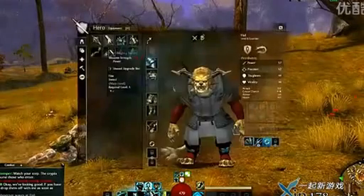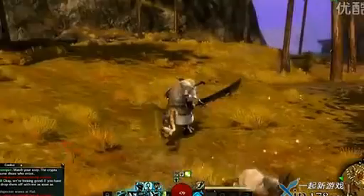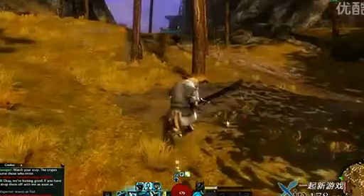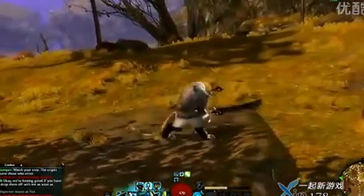But if I switch over to a one-handed sword — I'm still in combat, so I'm going to roll out of combat. Every character can roll, by the way. It consumes endurance. You can roll to the side, you can roll backwards, you can roll forwards. You just have to wait for the endurance bar to recharge after you do that.